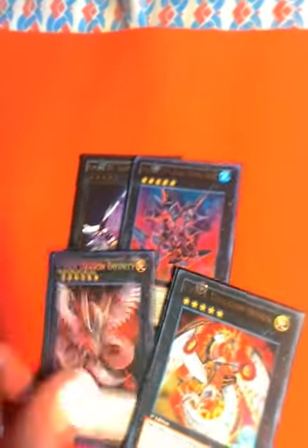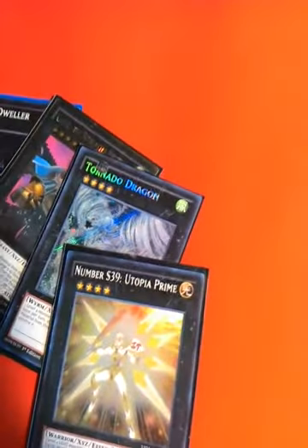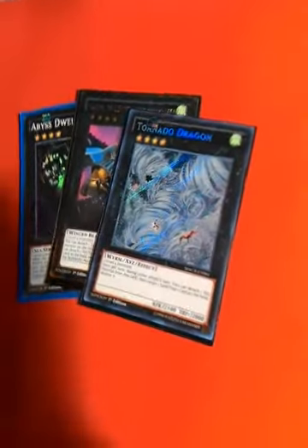Cyber Dragon Nova and Cyber Dragon Infinity round out the extra deck. If you don't want to play the Galaxy Soldiers or these two, you could substitute them with whatever you want — Abyss Dweller, Castel, Tornado Dragon, or Utopia Prime for another material on Lightning. These are good alternatives. I just have the others in there because I think they're fun. But if you're planning to win, definitely play these instead — they're better if you're playing strictly competitively. This is more of a competitive-slash-fun-casual mix; though I wouldn't really call ABCs casual.